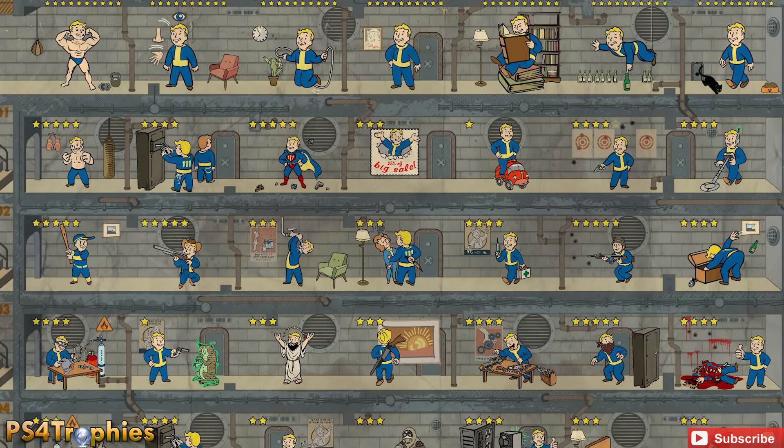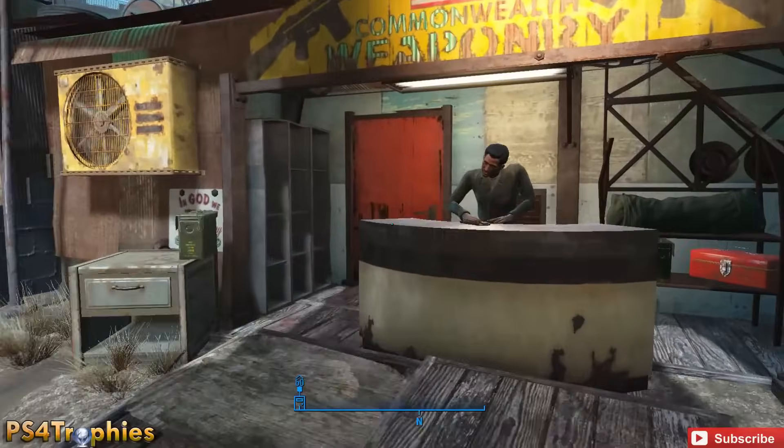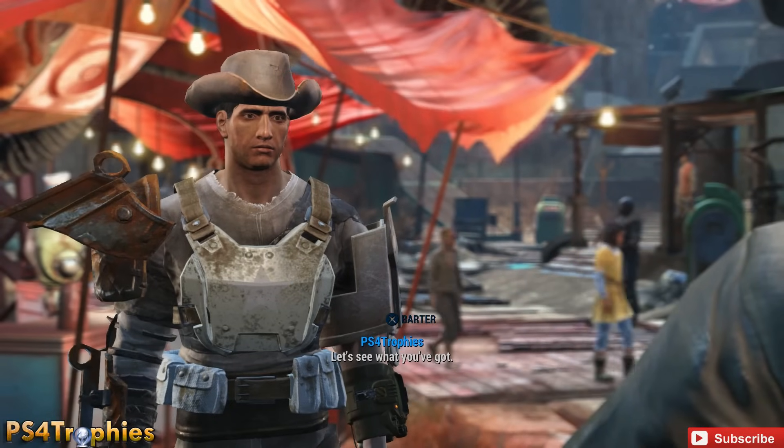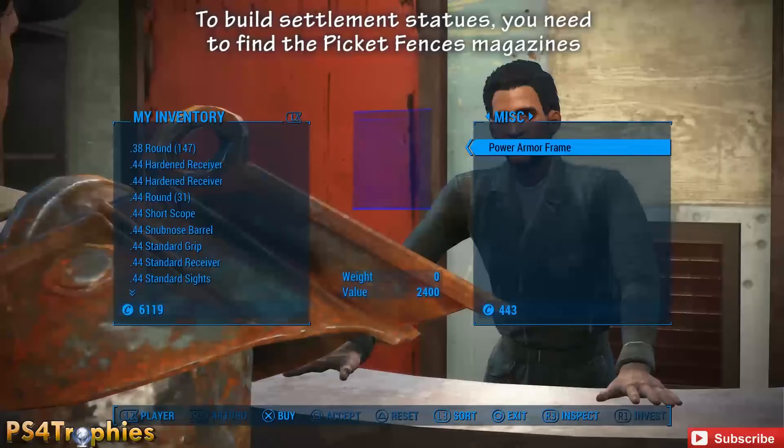This is going to require us to do a resource duplication trick shown in the last video — we're going to duplicate shipments of copper. In order to do that, you're also going to need the Picket Fences magazines; there are three of them, so check out my channel. I have a link in the description where you can find those, because we're going to build statues instead of Molotov cocktails.